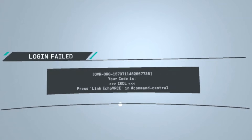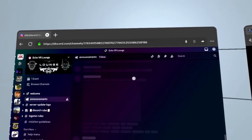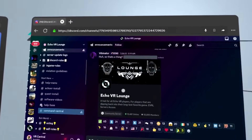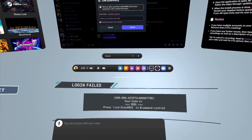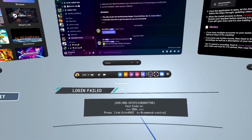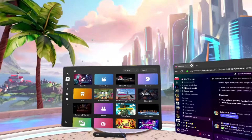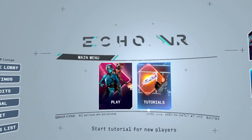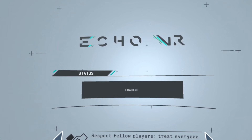Then you'll be greeted with a screen where the Discord comes in handy. At the top of the DMs, you'll see an invite for the Echo VR lounge — click on that. Scroll down on the left until you see the area called Command Central. Click Link Echo VR CE, then put in the four-letter code that you see in front of you — mine is IKDL. Hit Submit and now you're linked. Go over to the app, click Quit, open it back up. Once you're booted back in, click Accept for their license agreement, click Continue, and Accept again. And now you're fully inside Echo VR on your standalone Quest — click Play to your heart's content.